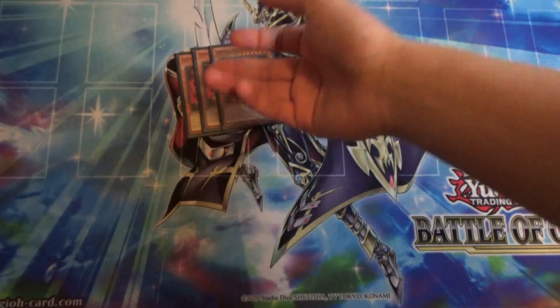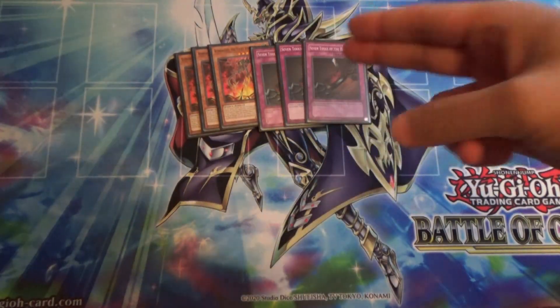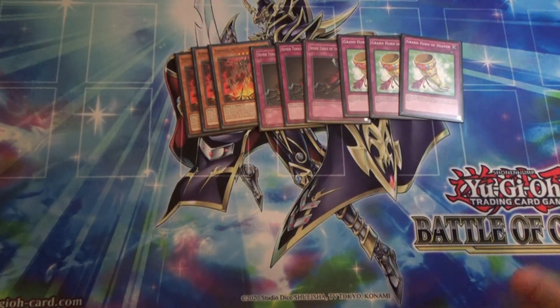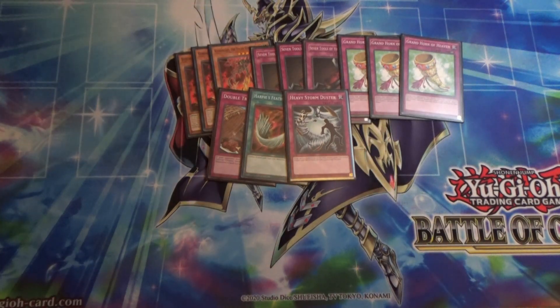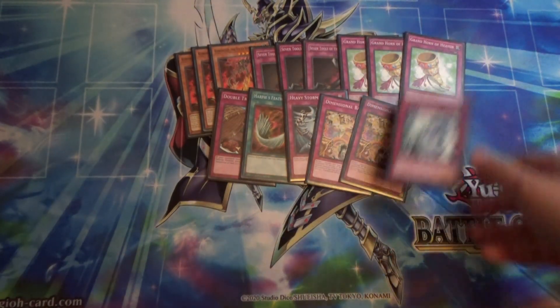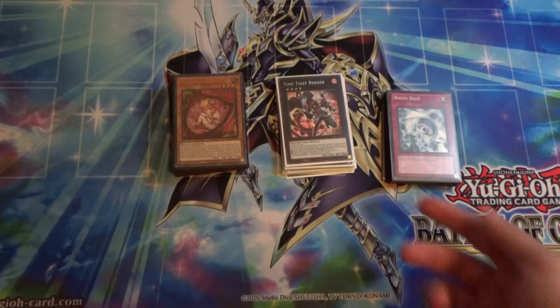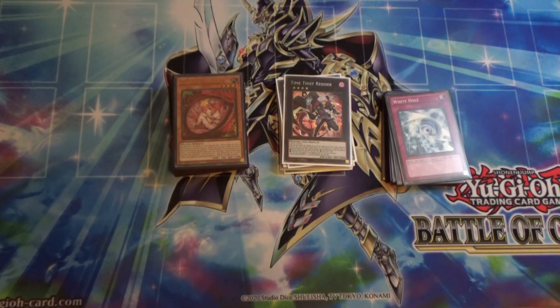For the side deck: Triple Kaijus — never came in but still good. Triple Seven Tools of the Bandit, which came up really well against Labyrinth to stop Erad. Triple Grand Horn of Heaven — we did get off a Grand Horn of Heaven effect against a Dragon Link player this week, which was awesome. We ended up losing the match but won that game. One Double Trap Hole, one Harpy's Feather Duster, one Heavy Storm Duster, double Dimensional Barrier, and one White Hole just as a funny card. That's the deck list — not a lot changed, mostly Boral Sword and the Redoer in the extra deck. Hopefully we'll change things up a lot going into next week.